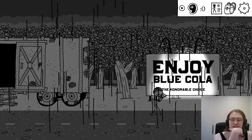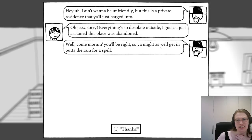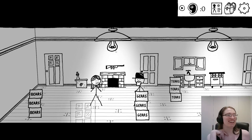Hey, you can jump in this game! I don't think it serves any purpose — you could jump in West of Loathing as well and there was never any reason to jump. 'I ain't want to be unfriendly, but this is a private residence you all barged into.' 'Oh jeez, sorry — everything's so desolate outside, I just assumed this place was abandoned.' 'Well, come on in, you might as well get in out of the rain for a spell.' 'Thanks, my name's Marion Belle.' 'Howdy Marion, I'm Elias Sheikov. Make yourself at home.' 'Sheikov? Do you have any guns on your mantelpiece?' He does. I knew it.